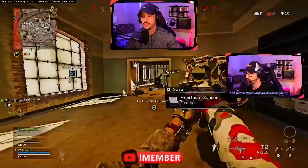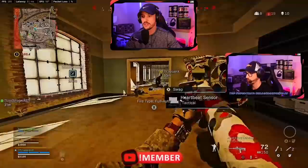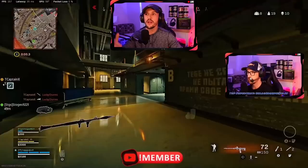I end up just leaving this person for my teammate, which I think was a mistake. We get the UAV up and I start pushing. The first thing I notice is this person by himself — this is where I talk about pushing easy kills.